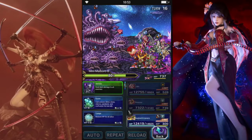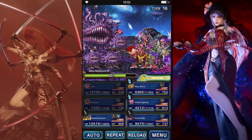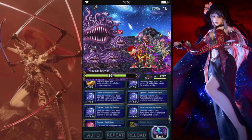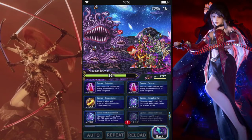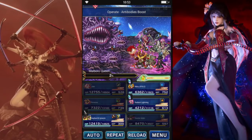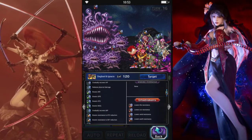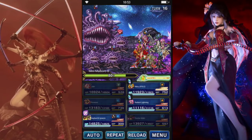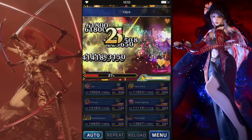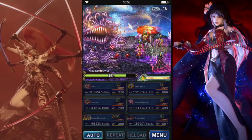I think we can kill that. What's the buffs look like? Good on all that — so we're pretty much good on all buffs. We can re-raise and barrier and heal up. That's 2%. Yeah, we'll use the limit burst, why not.